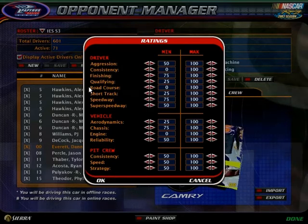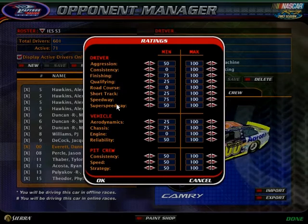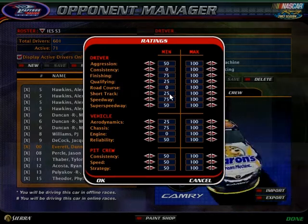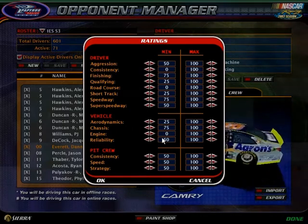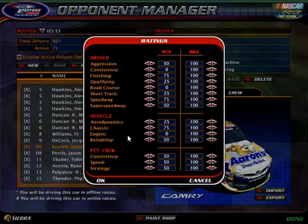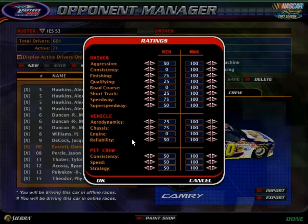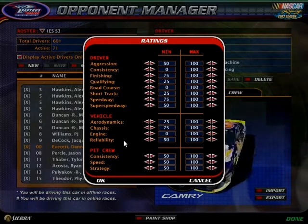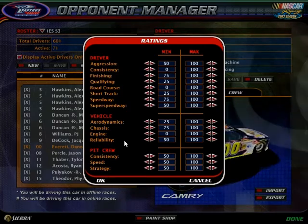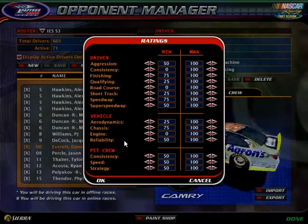The second split is skills by track type: road course, short track, speedway, and super speedway. You can see what I've done here. For team owners, you have the vehicle ratings. You put in one A, B, C, and D for aerodynamics, chassis, engine, and reliability. You have to use each letter at least once in each category. You can't just put in all A's or something like that — I won't accept that.